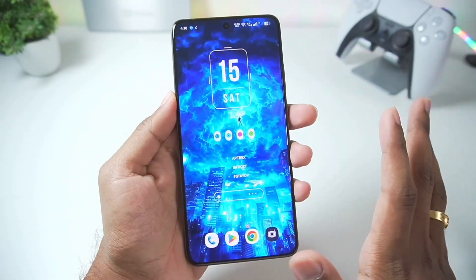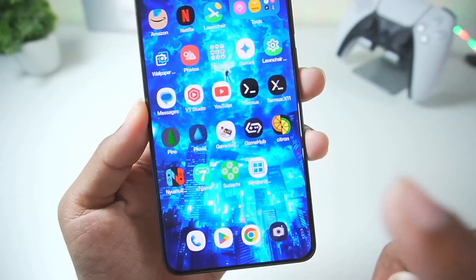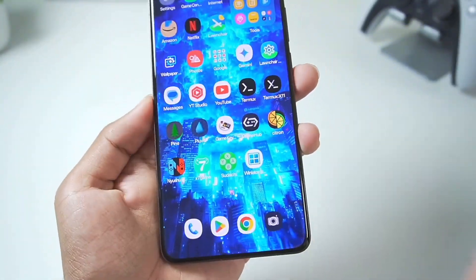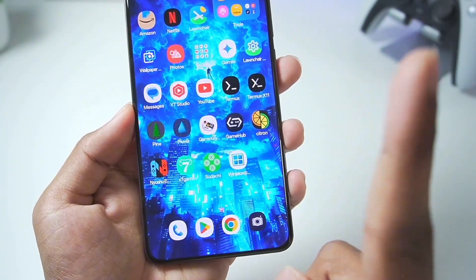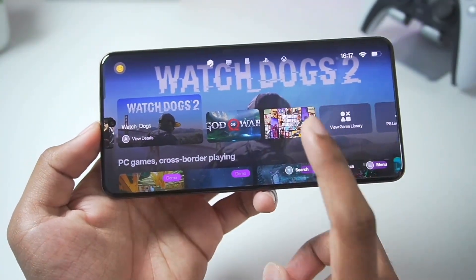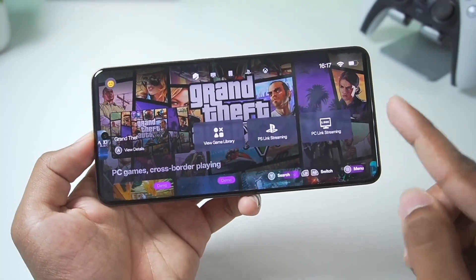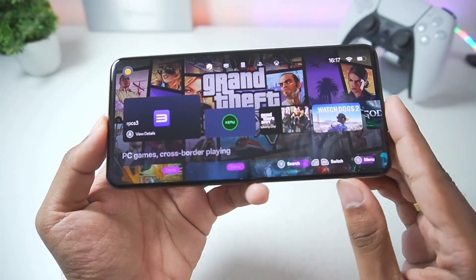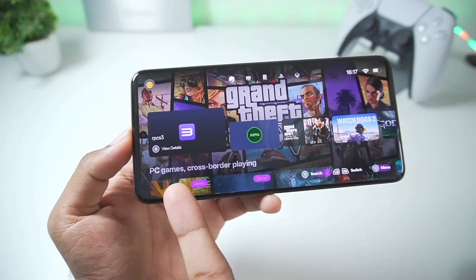First of all, let me talk about how you can actually run the original RPCS3 emulator on any Android device. You'll need to set up the Gamehub Windows emulator for Android on your mobile device — that's step one, and I've already made a video about it which you can check out on the iCard above. Basically, Gamehub is a Windows emulator capable of running games like God of War and GTA 5 natively on mobile. As a full-fledged Windows emulator for Android, we can also emulate Windows apps and emulators like RPCS3.